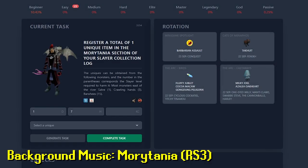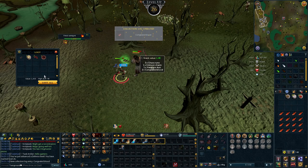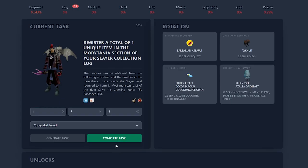Our next task: register a total of one unique item in the Morytania section of your Slayer collection log. The options we have right now are congealed blood, dark mystic gloves, and a crawling hand. Congealed blood is the most common so we'll get that first. I tried killing a dozen or so ghouls first but they were killing me. Feral vampires seemed like a better option — two kills. Done.